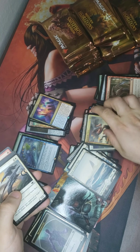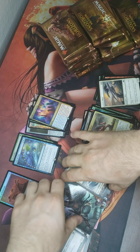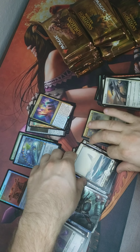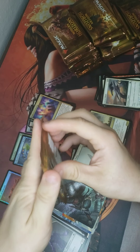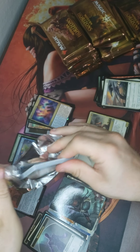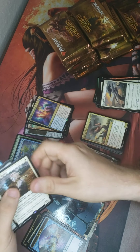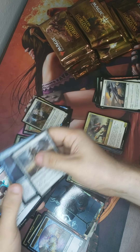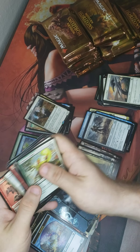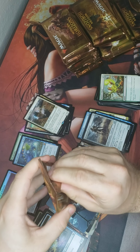Going through these really quick, piles are gonna be a little funny — Doug funny. Giver of Runes! Nice. I was told somebody said that Force of Negation basically comes in every box. Don't know if that's true, only time will tell.